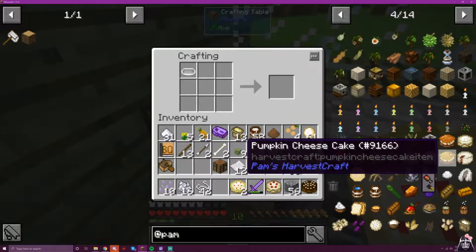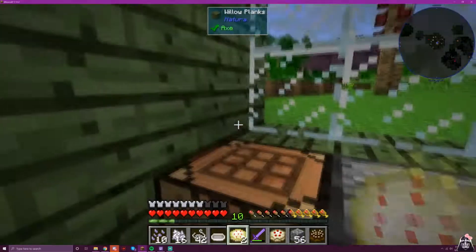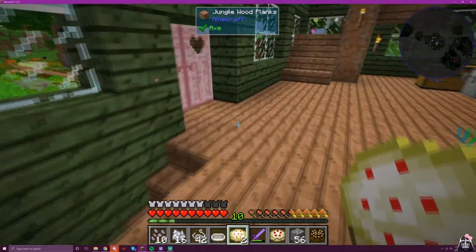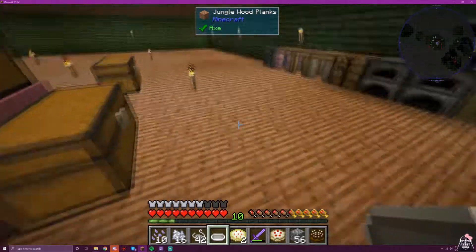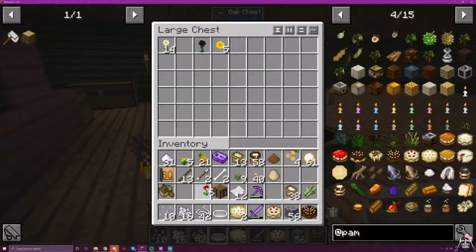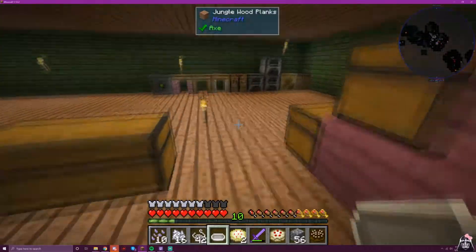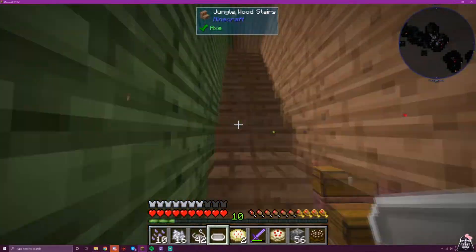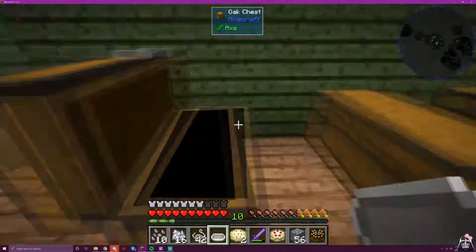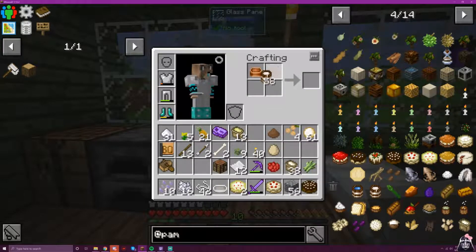Next is red velvet, which we need red dye for. One poppy will get us red dye. Now we need the mixing bowl to make heavy cream — I don't know how mixing something makes it from regular milk into heavy cream, but we're just gonna go with it and not question it.